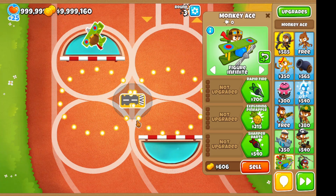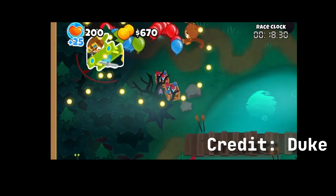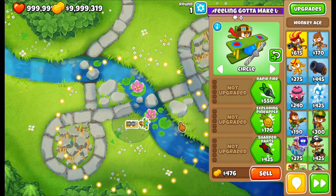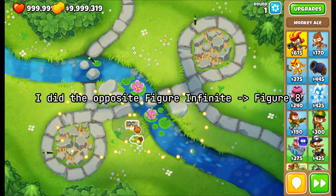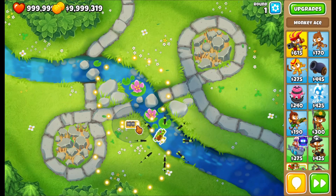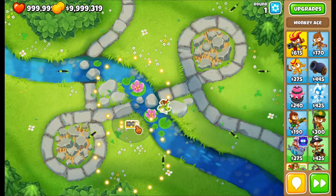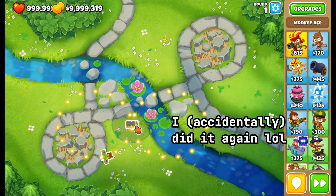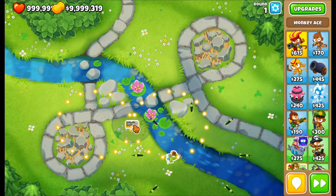Very rarely, the ace can undergo a sudden angle change as seen here or here. One way to set this up is to wait for the ace to cross the center of figure 8 and immediately switch to figure infinite. You need quite a bit of precision for this, but it is doable. This is because of the snapping on-path feature mentioned earlier, and it is the only time the maximum angle turn per frame is actually violated.